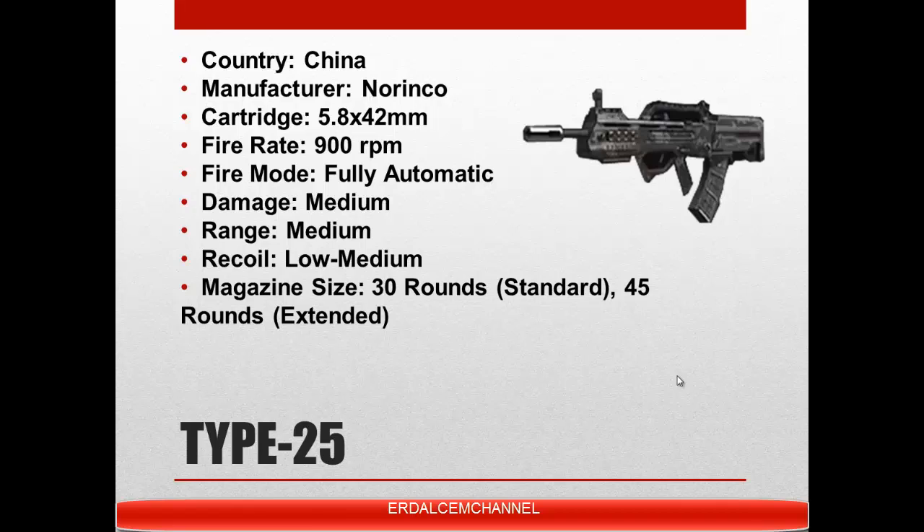Now the Type 25. The Type 25 is a futuristic variant of the Type 95. In game it looks to be a standard rifle variant with some futuristic styling. It is fully automatic — a change from the MW3 Type 95. It also features a digital camo as a default finish. Only time will tell if it will be as infamous as the overpowered variant from MW3.